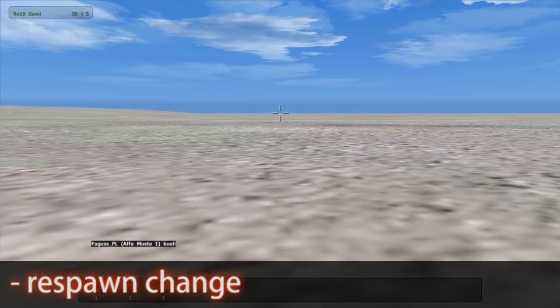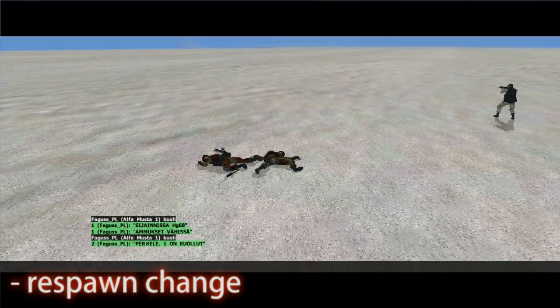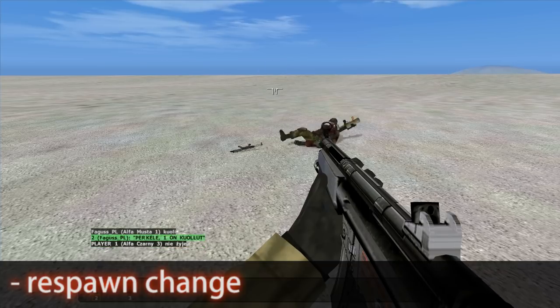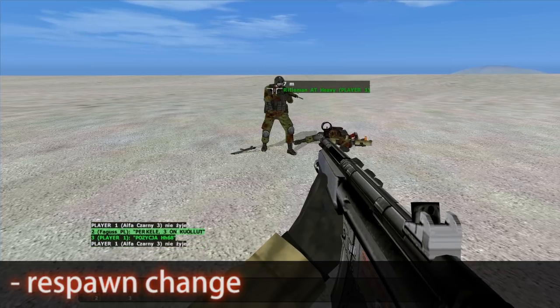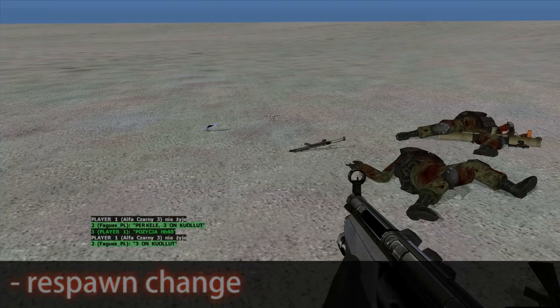Changing respawn type during the mission — players can respawn differently. Getting camera coordinates, for example, you can determine at which object the player is looking.